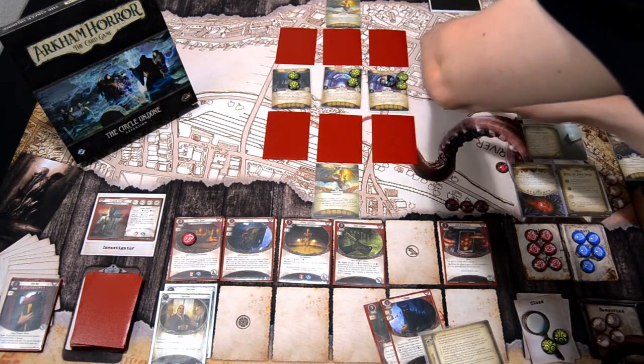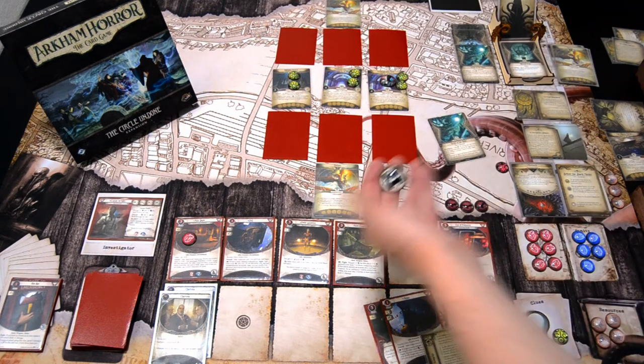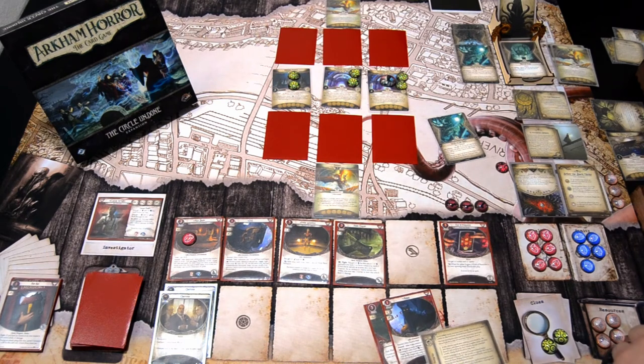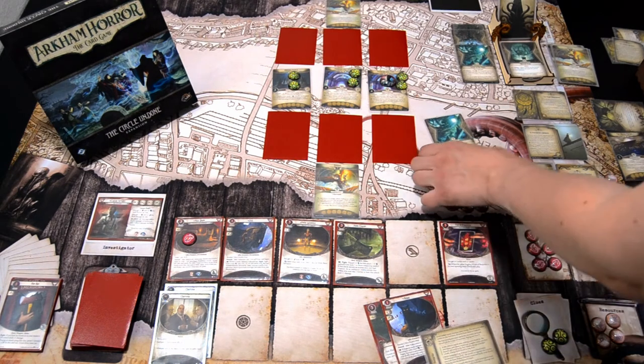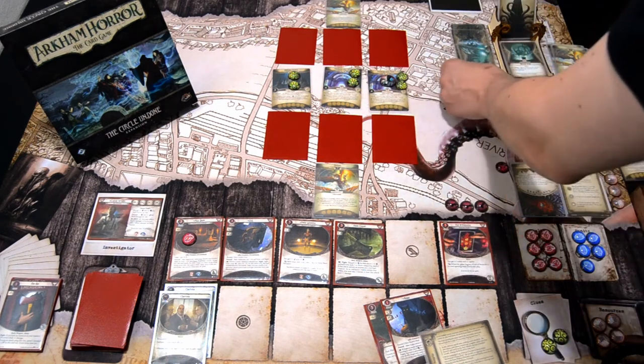We get another Terror in the Night — testing 6 versus 4 (we have Peter in play). It's a minus 4, so we fail by 2. Luckily this doesn't surge. It goes here.